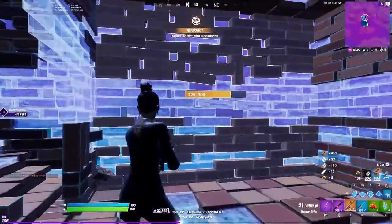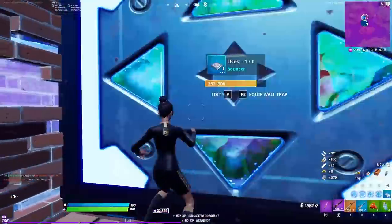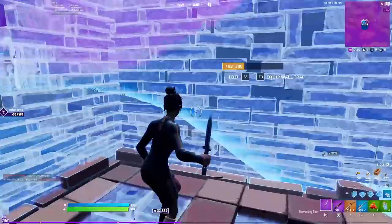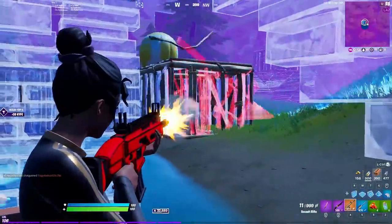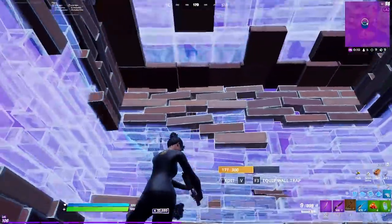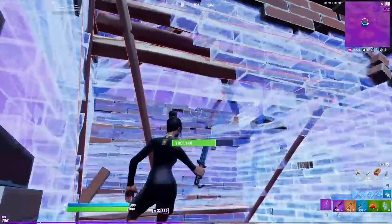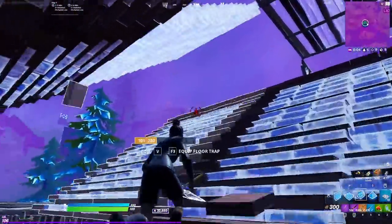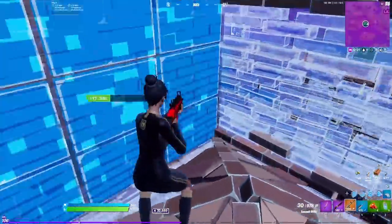So I get ahead and start spraying back at everybody. If you can stay towards the front edge of zone and just spray back, you'll make everybody else shambles in the game — you'll be in the best position to win. I get a little more elevated so I don't get held beneath the mountain if the zone pulls up. It ends up pulling back down and I see somebody down there that I can push quickly.